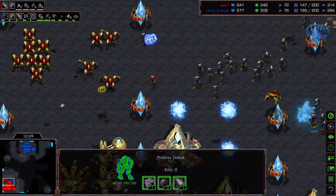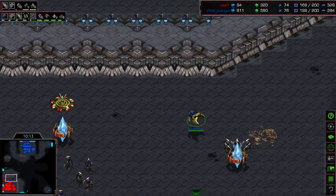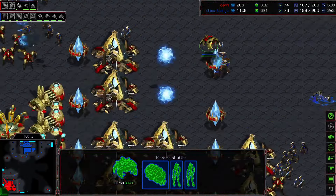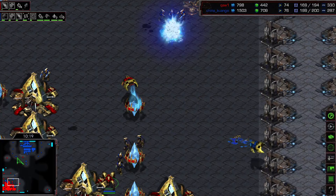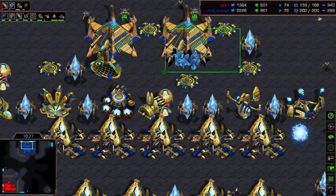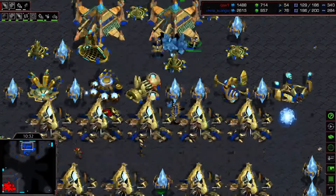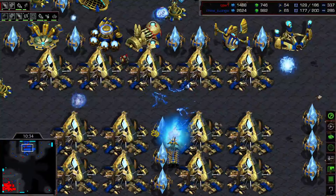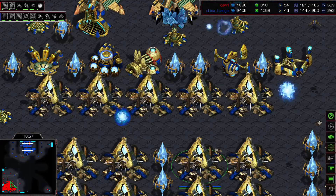Let's see what we got here — Templar archives, couple forges. I do want to see Brain start getting those templar drops, that's when he starts thriving. Here's an observer right here, 161 supply to 146, for about nine minutes in. Templar drop — 1-0-1 on the upgrades. Comes a reaver drop, trying to get the Dragoons in here. He's going to probably go with an ace drop pretty soon. It's maxed out right now.